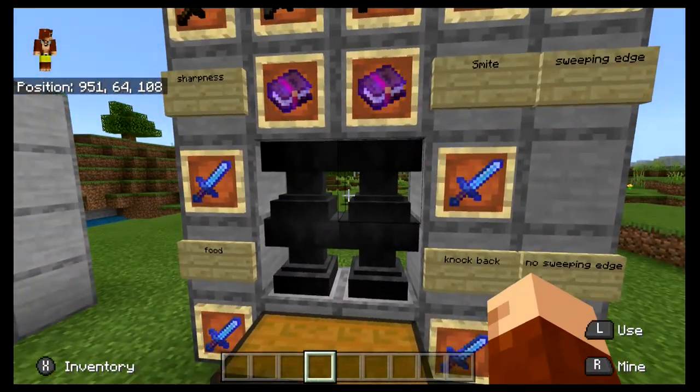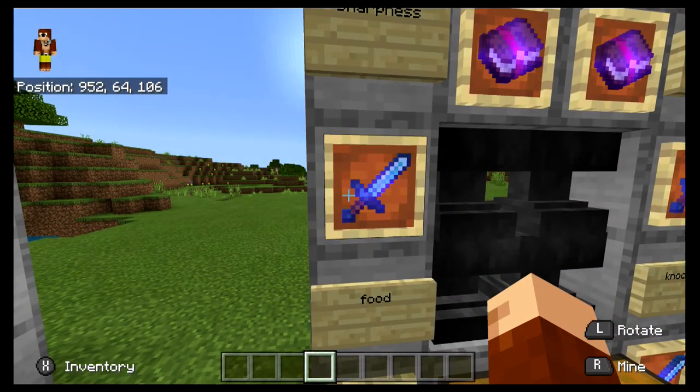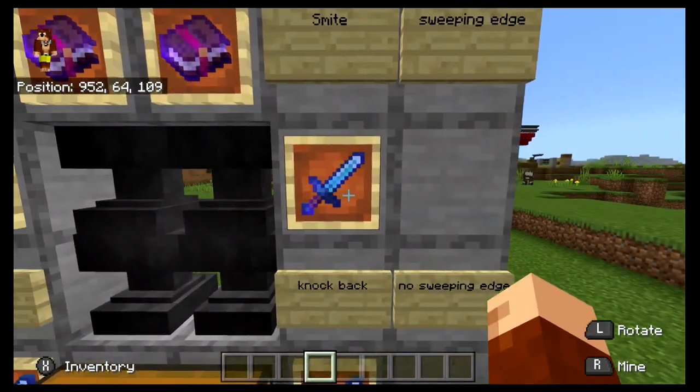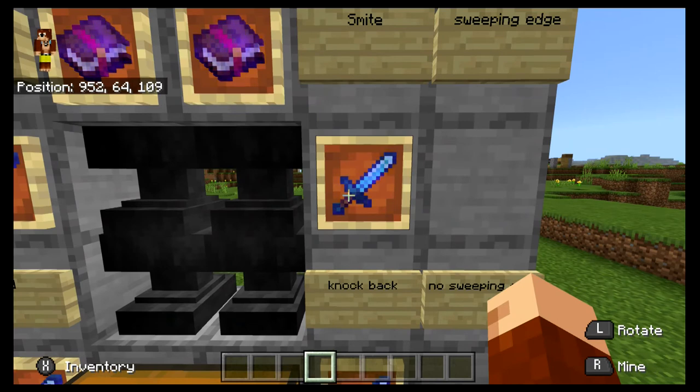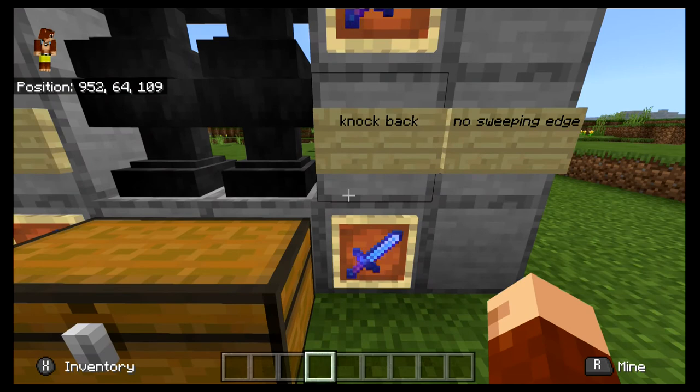Really, all of these swords have a unique use and you'd have a reason to make all of them. The Sharpness sword would be your main sword for killing most mobs — it kills creepers and endermen faster than a Smite sword or a normal diamond sword. You'd use the Smite sword for fighting the Wither or killing wither skeletons in the Nether. The Knockback sword is for Java dual wielding with bows, or whenever the combat update comes out for Bedrock — bow in offhand, sword in main hand.